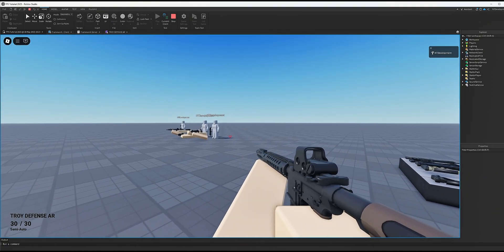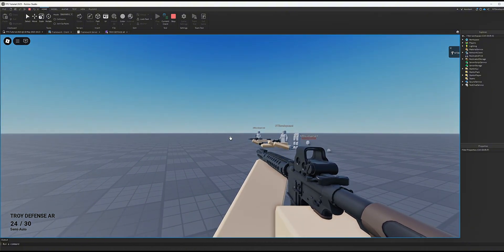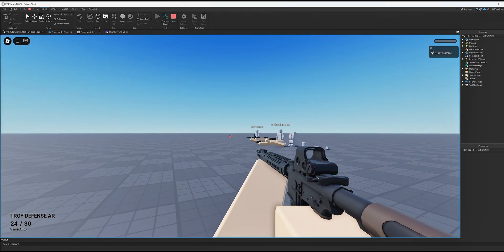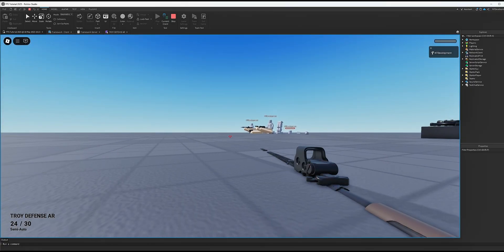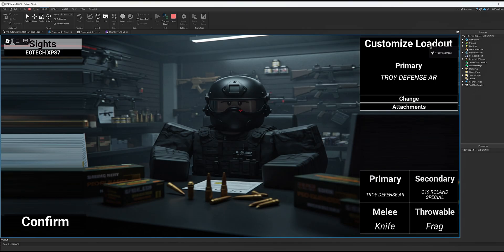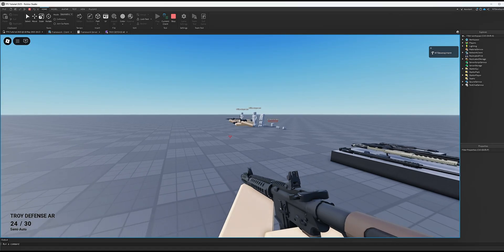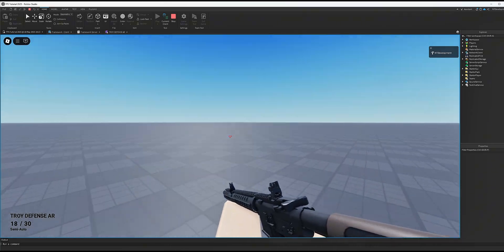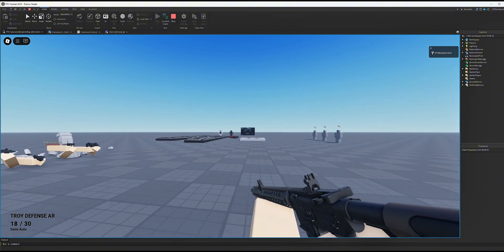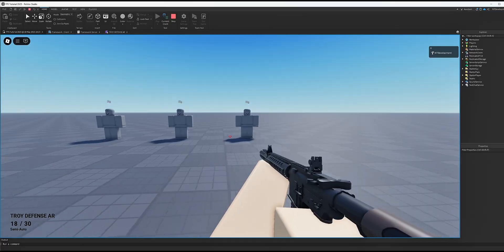As you can see, I have the scope selected and the iron sights are gone. If I want to switch back — reset, respawn, or die — the menu appears again. I'll select the gun, click Attachments, change to iron sights, click Confirm, click Select, and the scope is gone with iron sights back. That's how you add simple scope attachments to your FPS game.